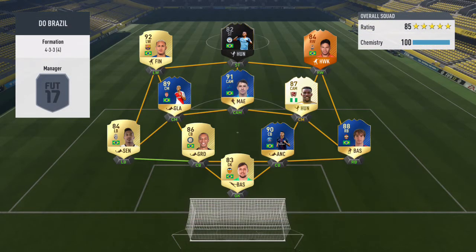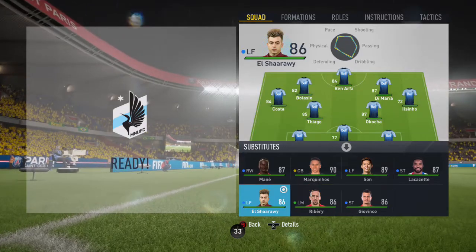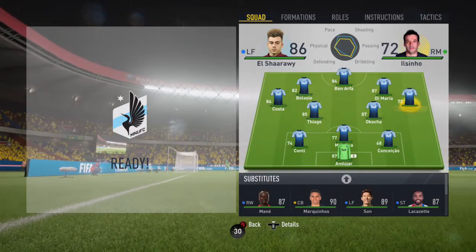Looking at his team, he has an absolutely insane squad: Neymar, one-to-watch Giuliano, man of the match Marlos, legend J.J. Okocha, team of the season Giuliano, and a few other really good players. So the first thing we did from kickoff was make some substitutions.